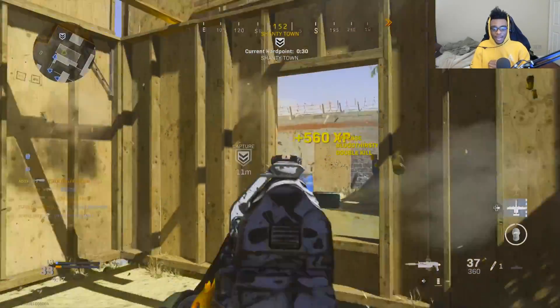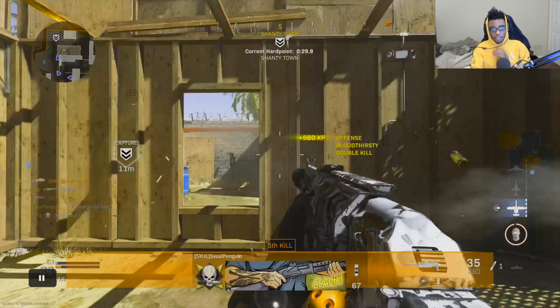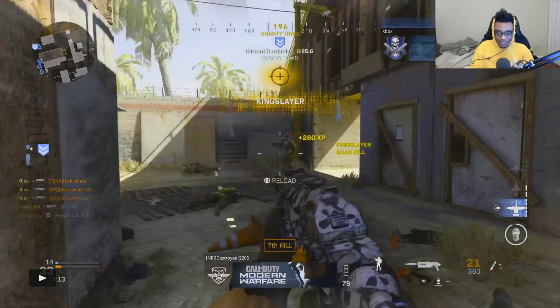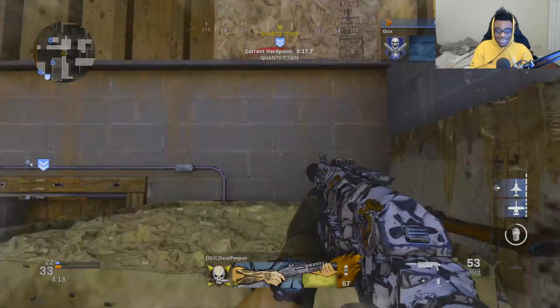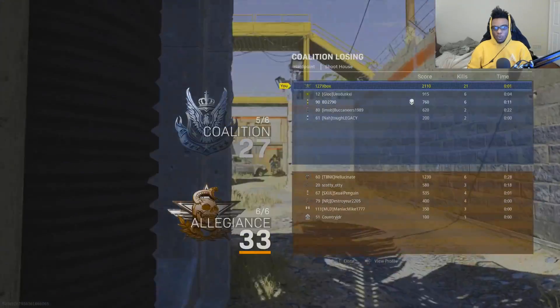Right now I'm pushing and influencing the hard point, and the enemy team is going to be spawning in on the junkyard area of the map. Whenever they are spawning in on junkyard, their immediate next spawn is going to be shipping containers where I made that first push. You need to keep a mental note of where you're killing enemies on this map because that's exactly how you set up a solo spawn trap. I take out players on the hard point and three players running from junkyard, getting another at junkyard.